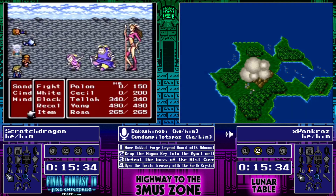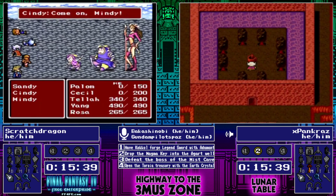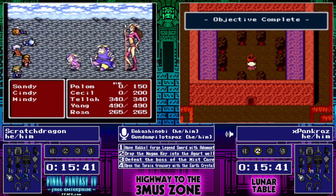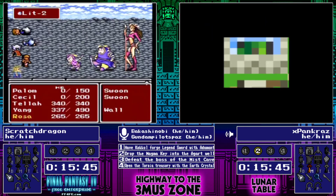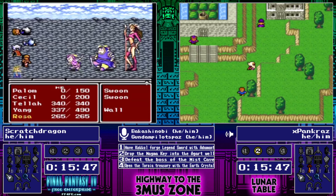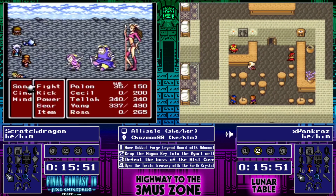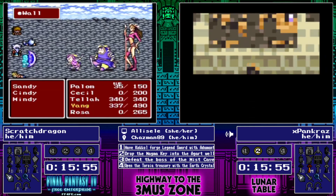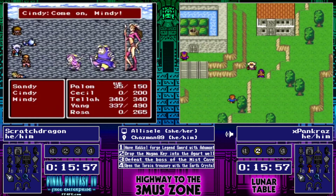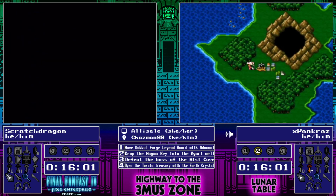And Scratch Dragon finding another mage boss in the back deck spot — the Maga Sisters are around, so those Mute Arrows are getting into prime position. They are going to do so much work for this team, to be entirely honest. And speaking of doing work, the Maga Sisters are doing work against Scratch Dragon's team — just one-shotting character after character. 520 damage with those level 2 spells is a lot for this point in time.